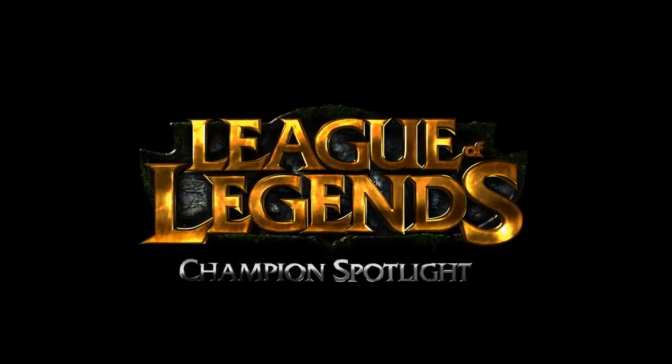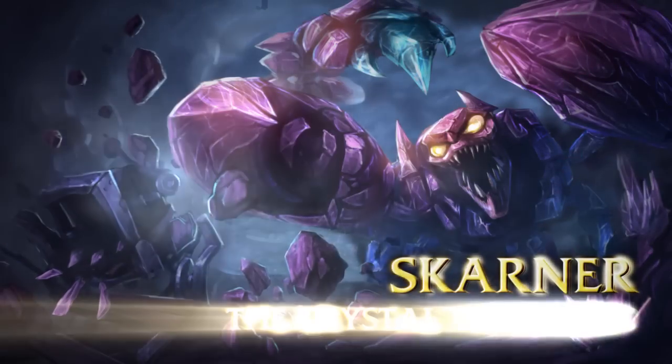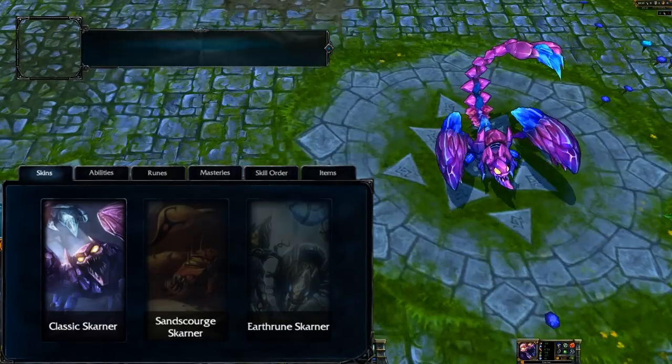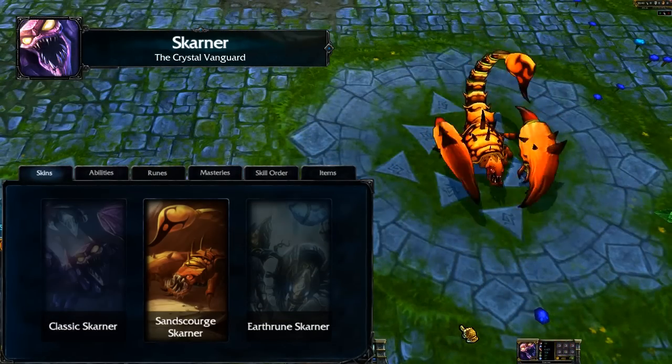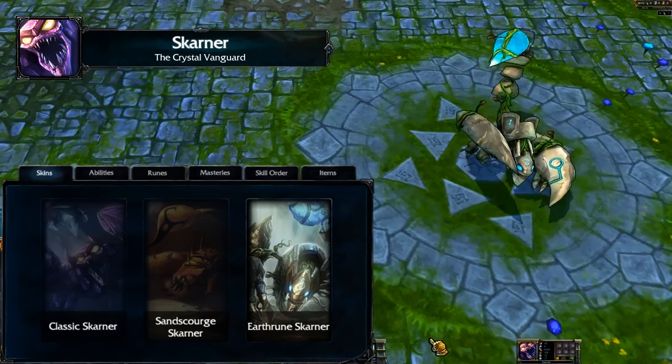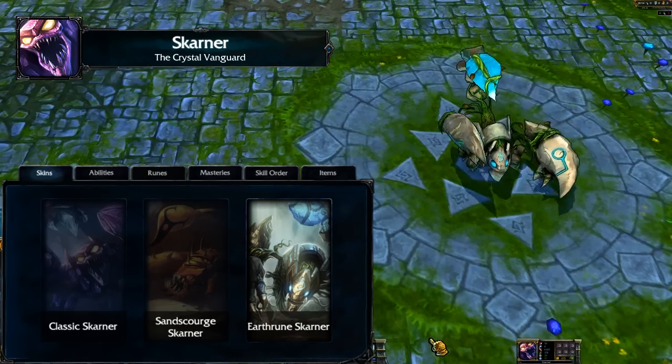Welcome to the League of Legends Champion Spotlight featuring Skarner, the Crystal Vanguard. Skarner is a melee fighter who excels not only at dealing damage, but also controlling the battlefield. Utilizing basic attacks in addition to his abilities, Skarner is a true hybrid fighter.